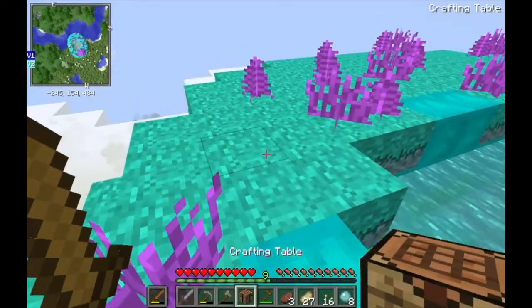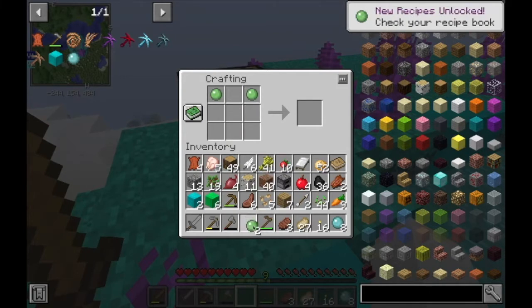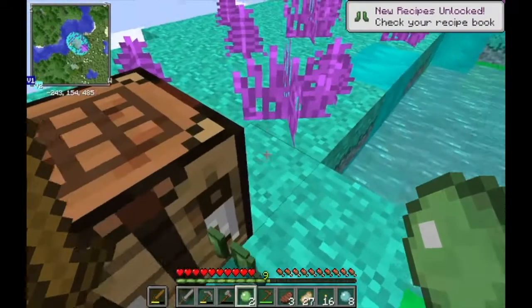Where is my crafting table? Put this here, put these two here, and then put the slime block here — and then we get these things. What are slime boots?